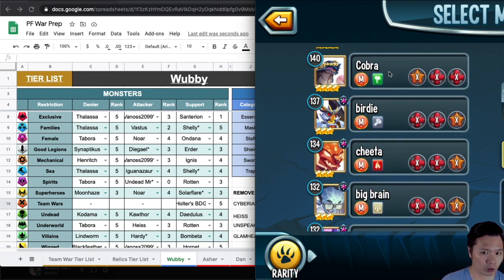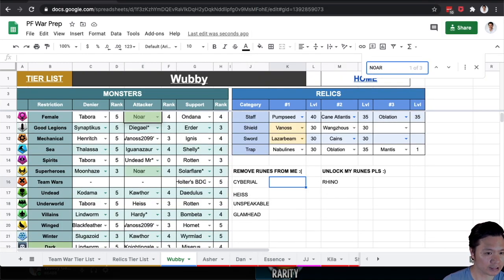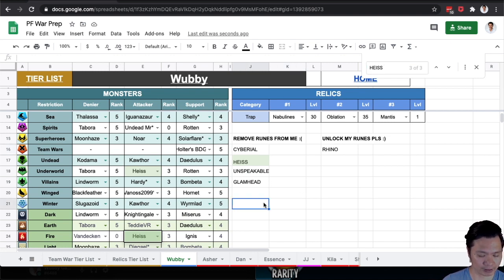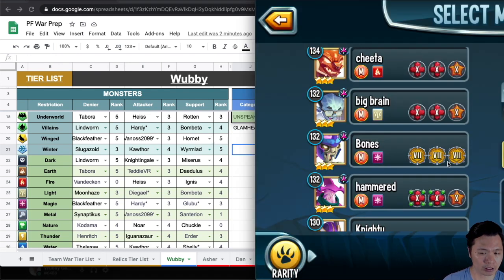Nore — sometimes I want that extra turner. Searching Nore, I have Tabora in Female, but my Superheroes book is quite weak: Moonhaze, Nore, or Solar Flare. So because my Superheroes is quite weak I'm going to keep Nore for now. Heist — I'm always going to use Tabora over Heist in Underworld and Ignis over Heist in Fire, so Heist at 130 isn't very useful and I am going to remove runes off Heist. Unspeakable doesn't appear on my list at all, so that's why Unspeakable is on my removal list.